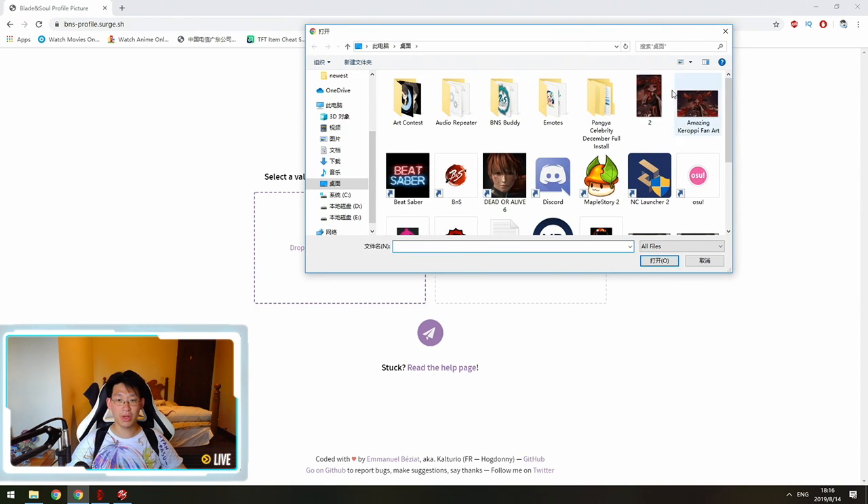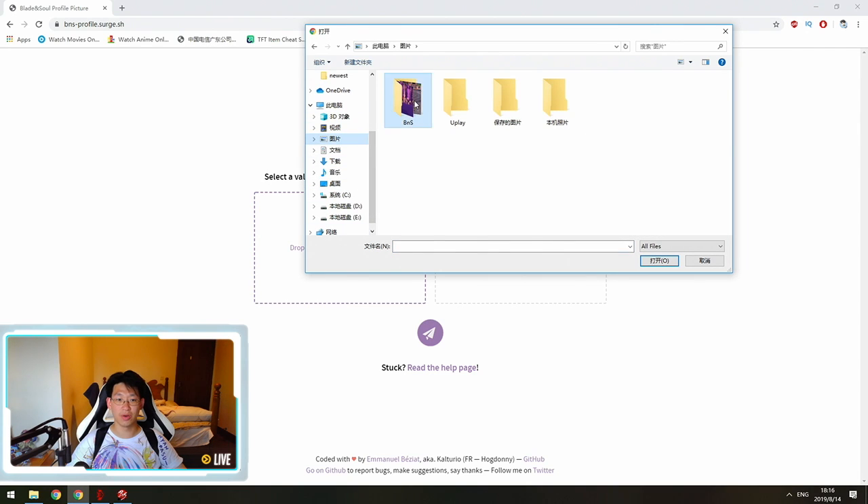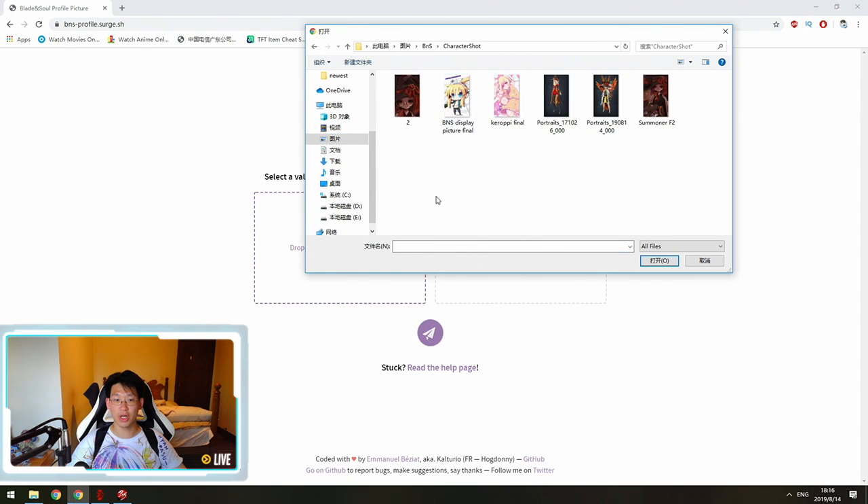Click on the window — it's going to pop up with all your pictures. Go to My Pictures, then BnS > Character Shot. Right here you'll find your portrait — it'll be called 'portraits_underscore' followed by a number. I have the gunner and the summoner here.